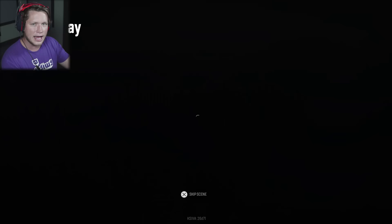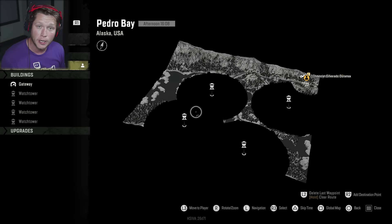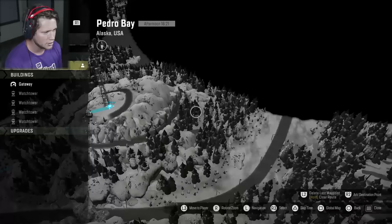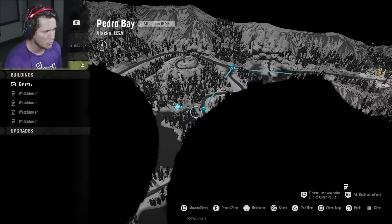Here we go - this is going to be the tunnel to Pedro Bay. Never been here before. This is the second to last area we've never been to - I think there's one more in Michigan we haven't done, so let me know what scout vehicle we should use for that one. So it looks like we've got four towers, we're obviously going to have some upgrade parts, some hidden upgrade parts, and all kinds of things to check out. I do know there is a hidden part up here. That is a very swirly road.